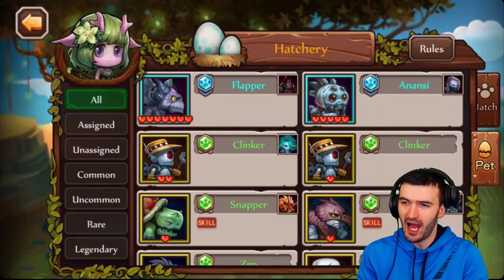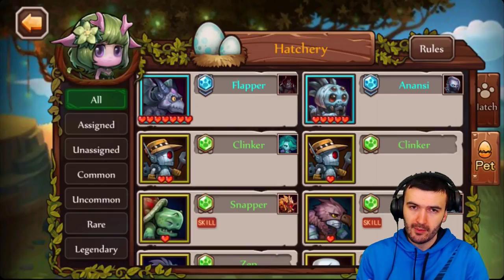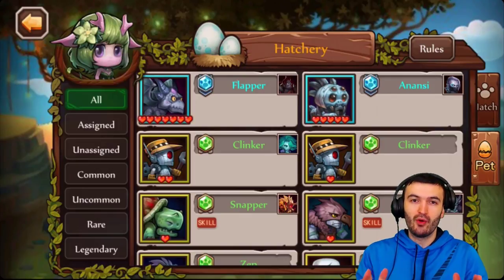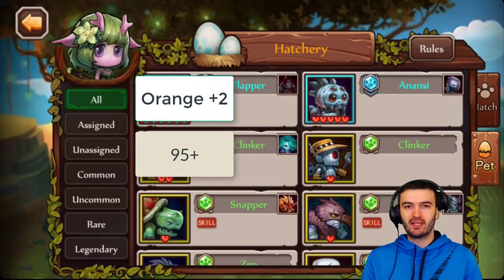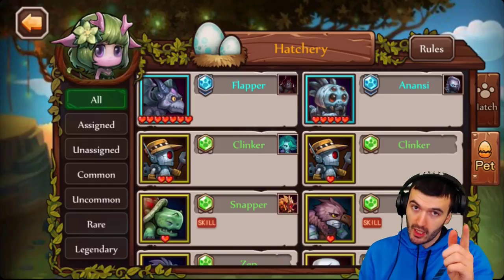I'm going to show you exactly how the pet system works. If you are below level 95, you are not able to access this. Your hero has to be orange plus two and above level 95 for them to be able to adopt pets. So if you're below that, keep grinding and working your way up — you're almost there.